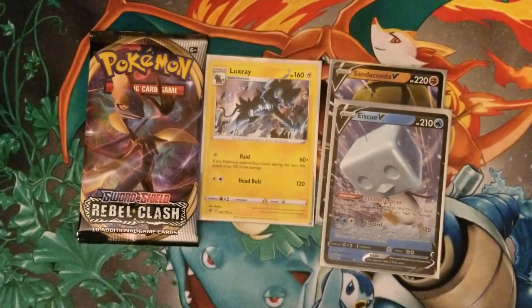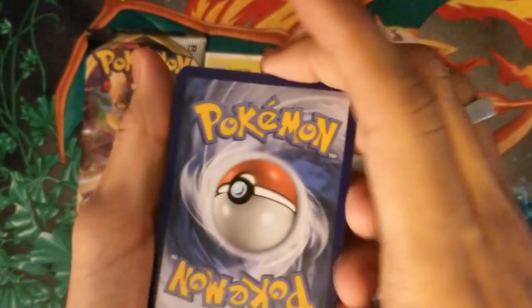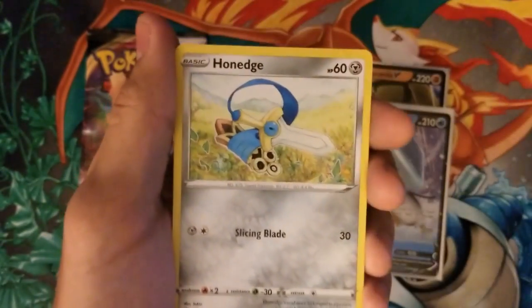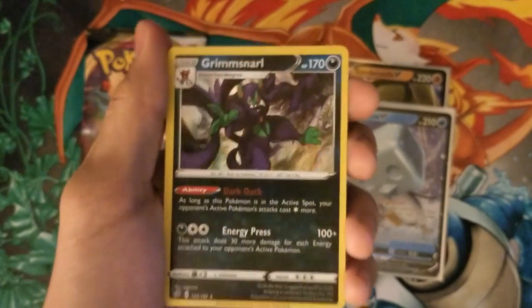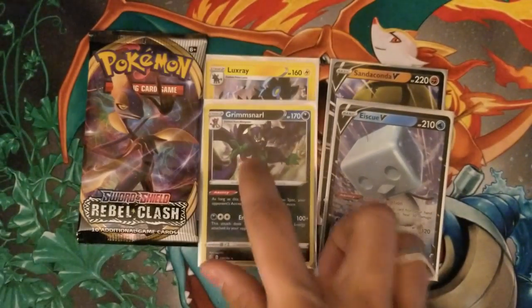Rillaboom, let's see what you got. We gotta get a Full Art or a VMAX — that's what I want from the second part. If you guys believe, put it down in the comments and it might just happen. Code card, 1, 2, 3, 4. Let's go Fighting again. Electric — again, for like the 5th time today. Lightning, Capture Energy, Charjabug, Shuckle, Temple, Trubbish, Helioptile, Honeedge, Litwick, a Reverse Holo Pheasant. And the last card is a Holo Grimmsnarl — not bad! We got 2 Holos and 2 V cards, we still got 3 packs to go. Holo Grimmsnarl which is also new, I will happily take that.